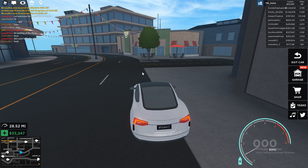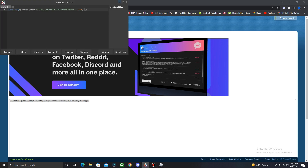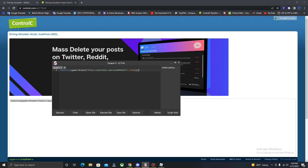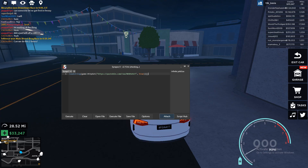Go down to the description and look for something that says 'script' — right next to it you should see a link. Click that and it should take you to this ctrl.cc website. Go ahead and copy the script located there. Move over to your executor — I'm using Synapse X, link is in the description. It is a paid executor at twenty dollars and it is amazing. Go ahead and paste in your script and attach.